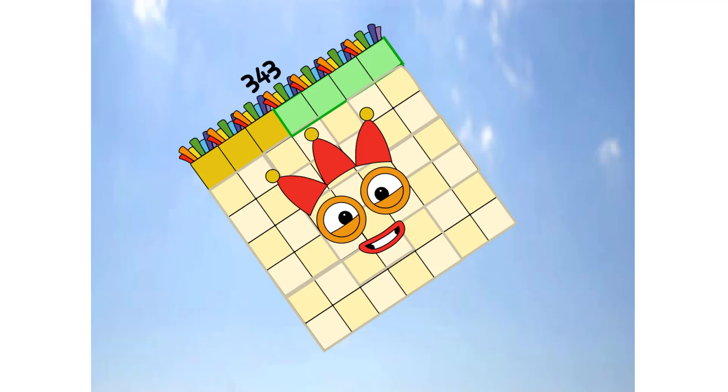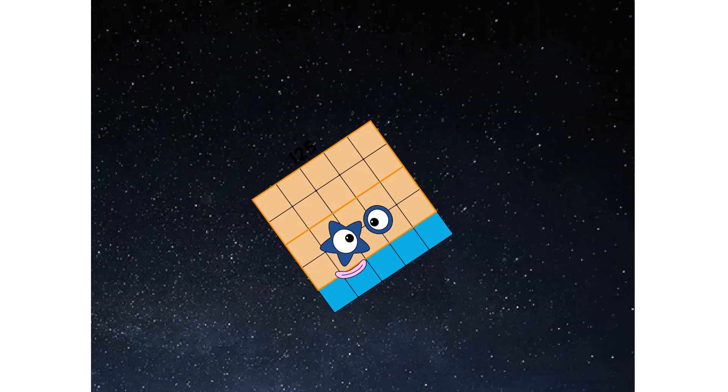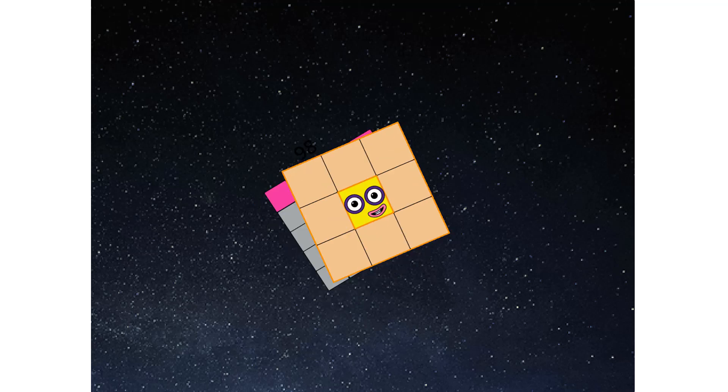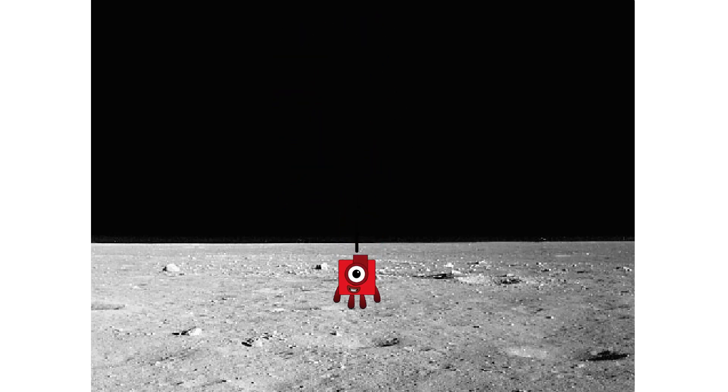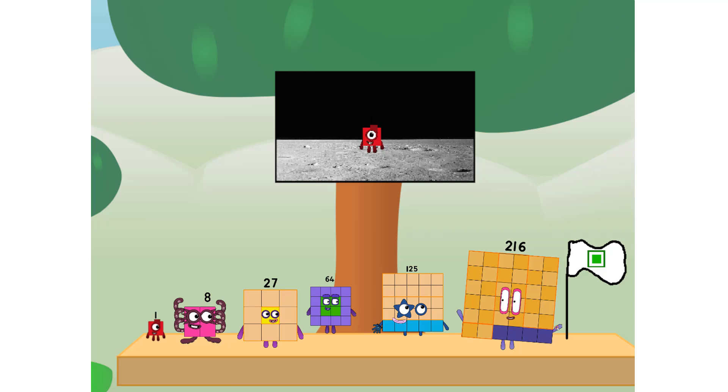Primary launch stage completed, engaging second stage. We've reached space. Second stage complete. Entering lunar orbit. Launching lunar lander. The cube has landed! We did it! The only thing left now is to plant the cube flag.